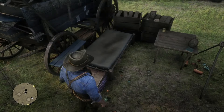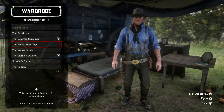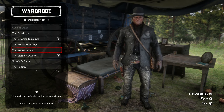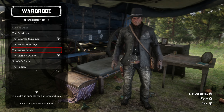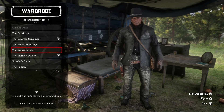Step number two: you have to wear a set of clothes that the town has not seen Arthur wearing. If you have not ever changed your clothes, I would recommend going to your camp and selecting an outfit, or mixing and matching clothing items that you've never worn before.